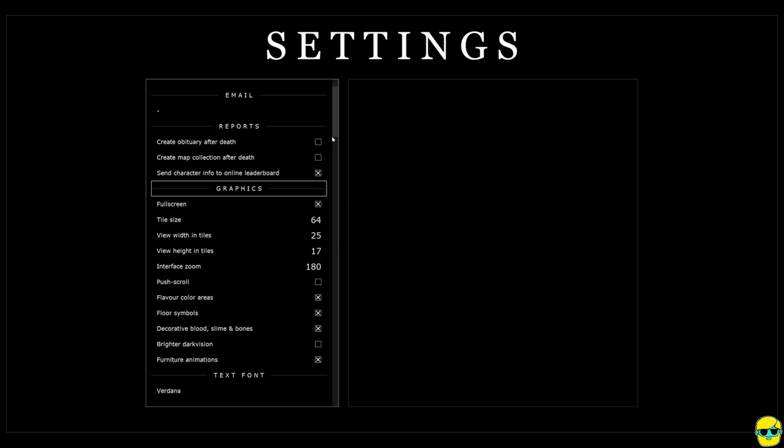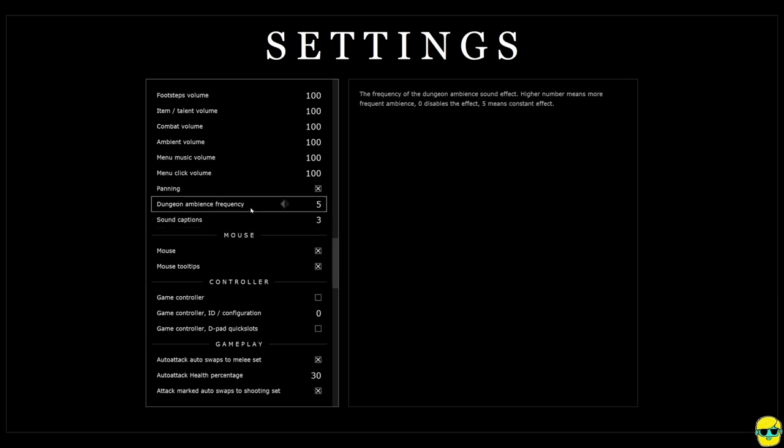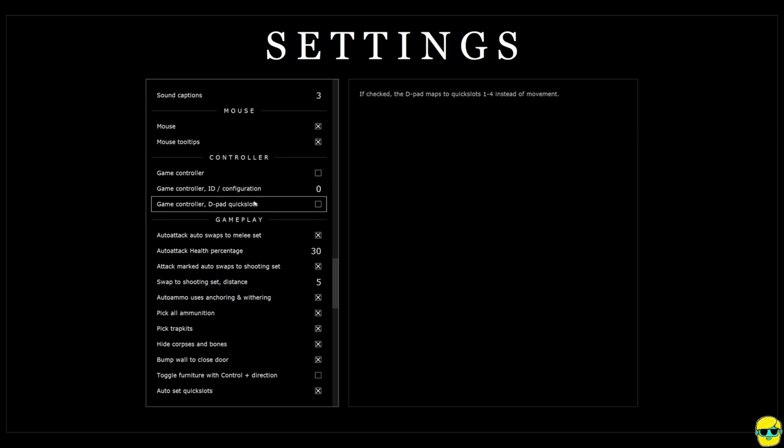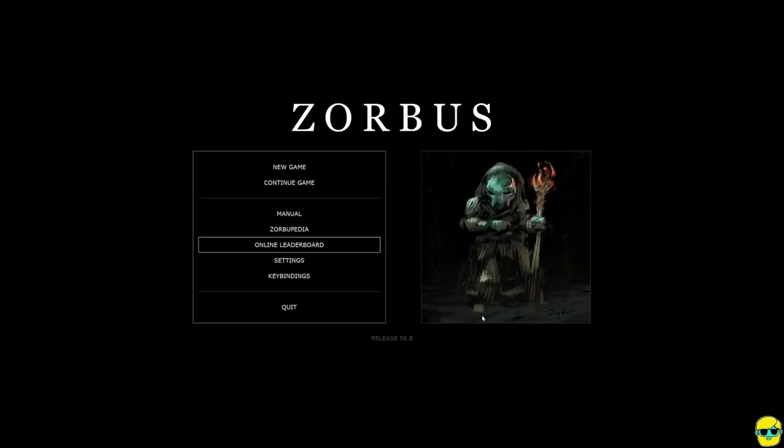The only other thing I want to show you in the settings screen is scroll way down. There's so many things you can customize in this game. I want you to go all the way down until you find the section for autopilot, which is basically your auto move section. I think you should click the box that says 'draw screen when autopiloting.' What this does is if you push the auto explore button, you will see your character move around so you can see the dungeon as it goes. If you don't have this checked, your character will almost appear to teleport to the new location, which can be disorienting.